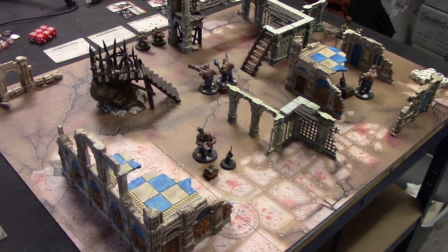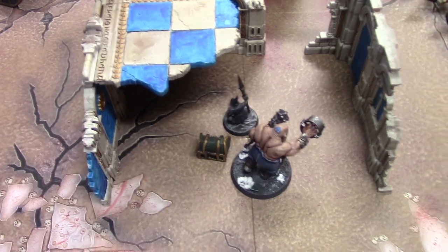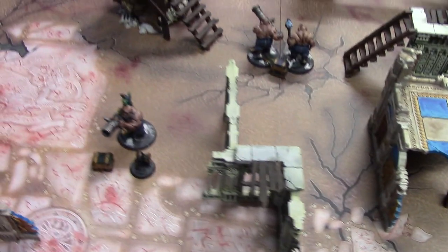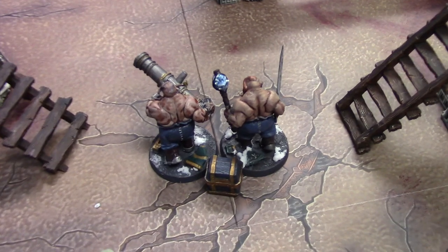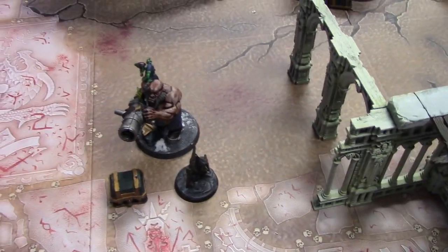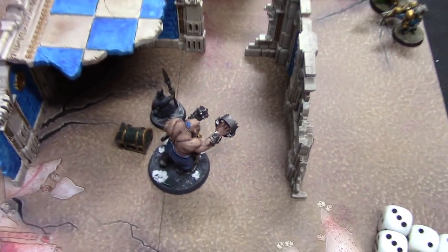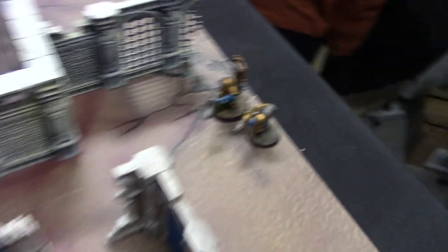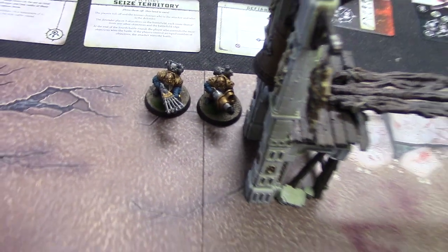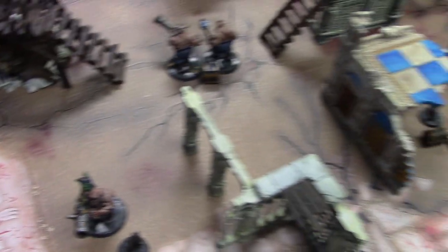This is the board and this is how we set up. The three objectives are pretty much where Ingrid deploys, so she's going to stand on the ground and hold those objectives. She's got her daggers there, these are her hammers, and this is her shield. We're just using little Night Goblins for Grots for these. Then for me, I've got my daggers there, my hammers there, and my shields tucked away. Everything starts on the board in turn one.